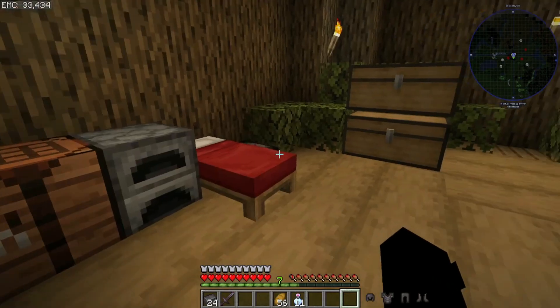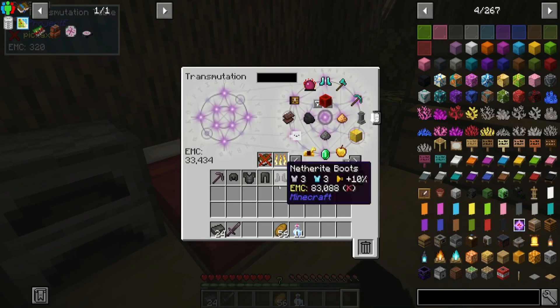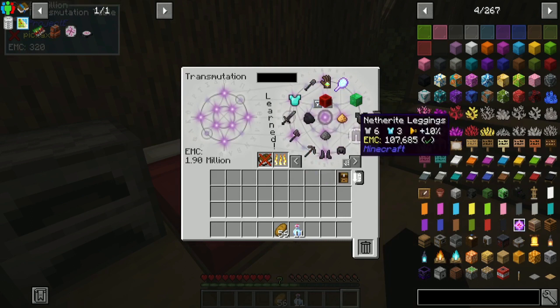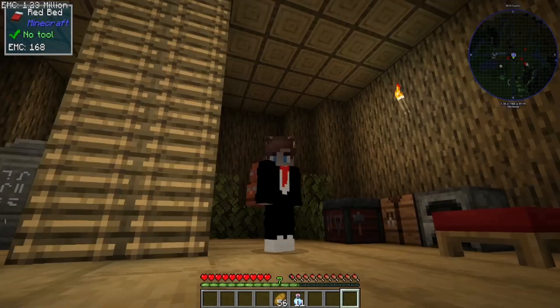I can upgrade all of my stuff right here to netherite gear. This is insane. All of this stuff is netherite. That's mental. Full netherite gear. Then I put all of this netherite gear in here, so I can just take it out any time. That's insane. Netherite chestplate, helmet, boots, shovel, sword, axe, pickaxe. Let's go, actually. That's insane. That is mental.